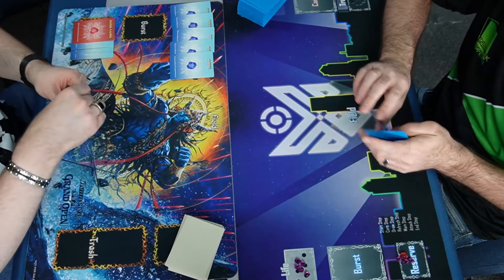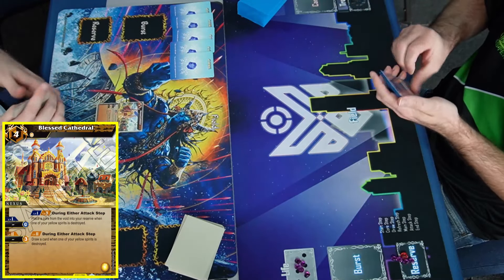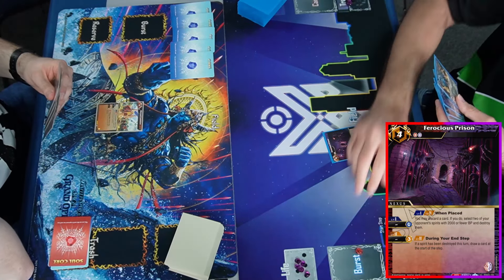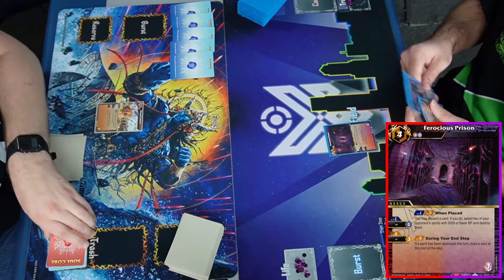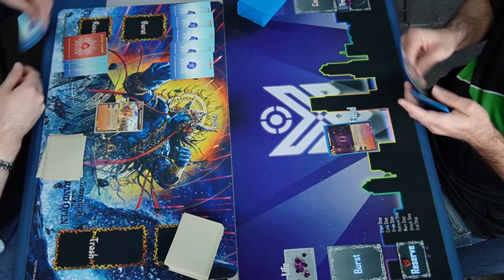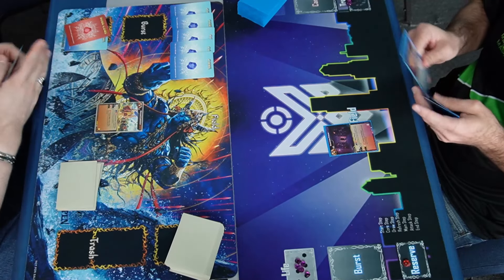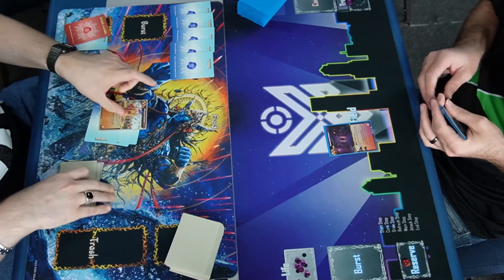Draws for turn — turn one Blessed Cathedral, he's gonna drop it. He's hopefully gonna try to get something going here. Jacob's gonna drop that Ferocious Prison to spin. Seems like a lot of decks right now turn one is most of the time gonna be a nexus. We're definitely in a nexus-heavy meta right now and I'm all here for it — the blue players are here for it.